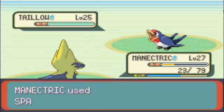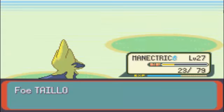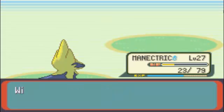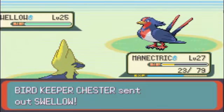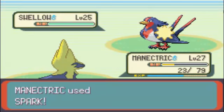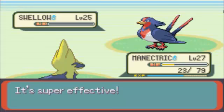I'll get a Super Punch on him. Oh crap. Taillow, level 25 - it evolves into Swellow at 24. I don't know why he didn't evolve it yet. Well, now he's got Swellow. I'll just use Spark again. That was easy.